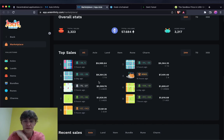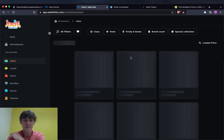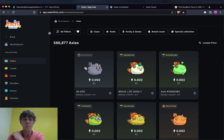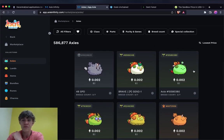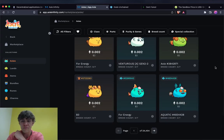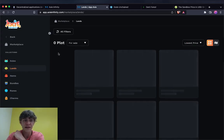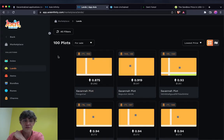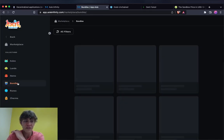In the Axie marketplace, you can get one for a couple bucks minus the gas fees — maybe $10 total if you want one. You can also buy land in the Axieverse; some land is going for around $1,000.